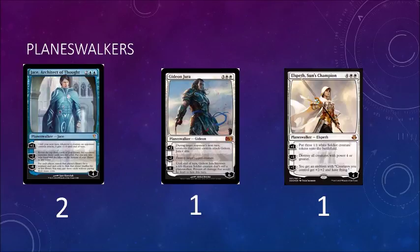And then the last Planeswalker in the deck is Elspeth, Sun's Champion. Plus one: put three 1/1 white soldier tokens on the battlefield — six mana for three 1/1 tokens on a Planeswalker, seems pretty good. They have to kill both the Planeswalker and the tokens. Minus three: destroy all creatures with power four or greater, which is pretty relevant in Modern — you have Tarmogoyf, Tasigur, Death's Shadow, Gurmag Angler, and several others. And the minus seven gives all your creatures plus two, plus two, and flying. Granted, it's probably not the best ultimate in this deck, but if you've got enough tokens in play with the plus ability it'd be really good — it's basically its own finisher.